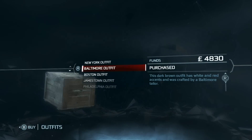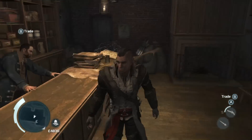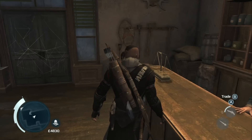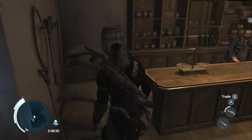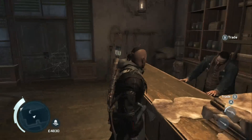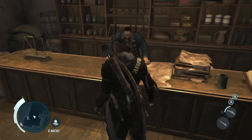We have the Baltimore outfit — dark brown with white and red accents. You can see it's kind of close to the previous one. This room isn't very well lit, but it says it's dark brown. Maybe I can get underneath the light and show it off a little better. Anyway, that's the Baltimore outfit.